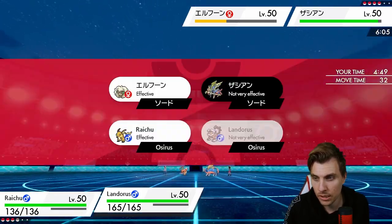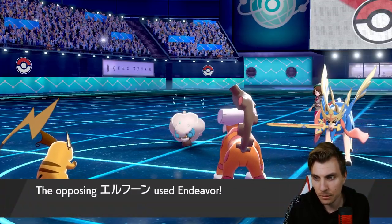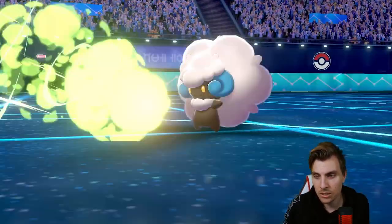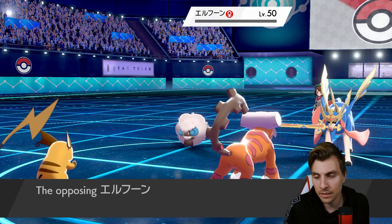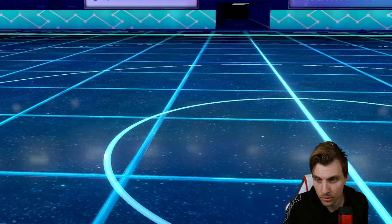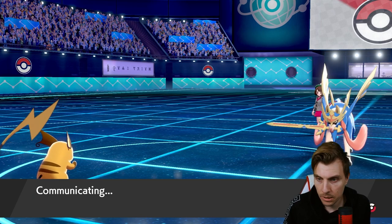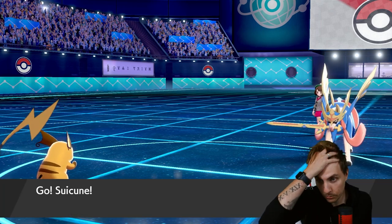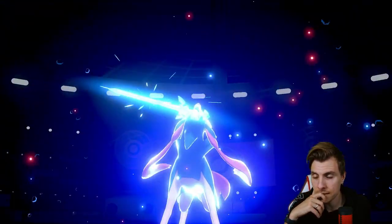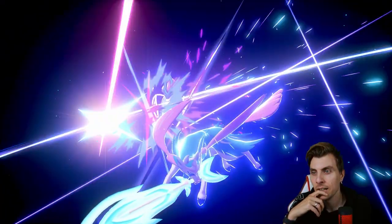We don't have much of an option. We could have switched to Suicune here but I prefer to keep Suicune back. We do outspeed Zacian, so the Icy Wind is definitely coming in handy — that is massive, that kind of saves the game for us a bit. Suicune can come in on this Behemoth Blade — we should take it pretty well. The Nuzzle is going to be really useful against the opposing Zacian, and we're not going to target Raichu — Raichu gets to see another day.